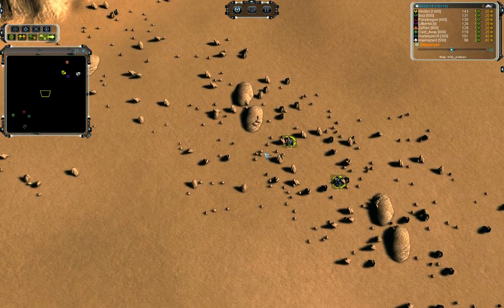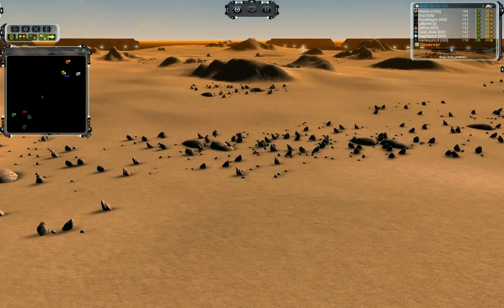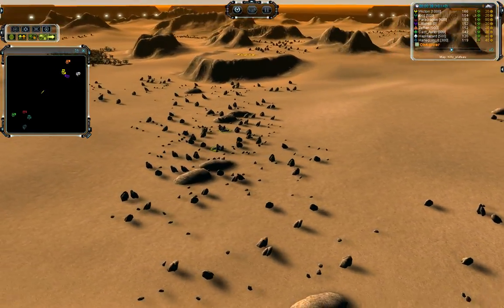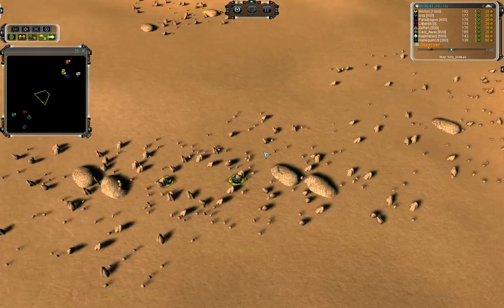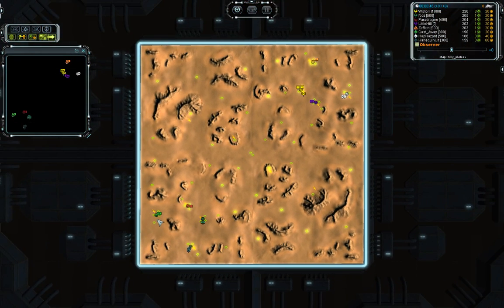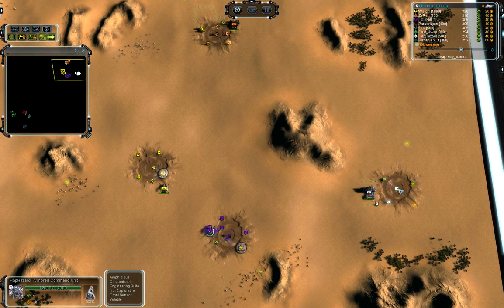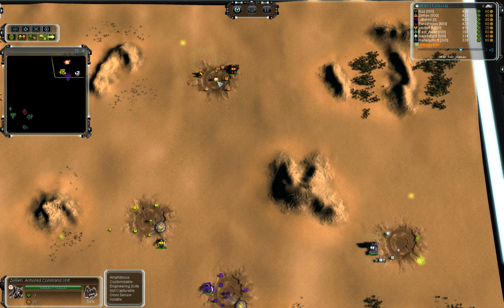Not much turtling around and stuff. Still, look at how much mass there is to reclaim. I bet they are going to turtle somewhat. So let's just speed things up a little bit. On my right we have Hapshazard, Little Hero, Victor, and Zyran.